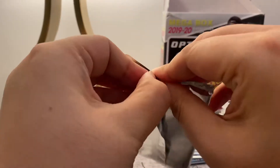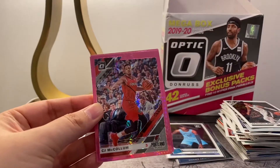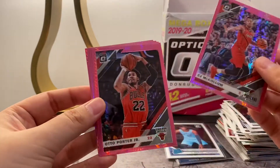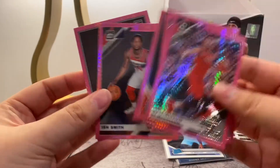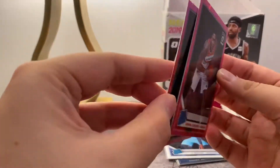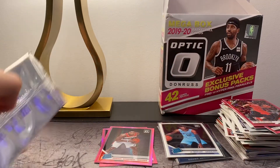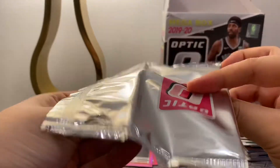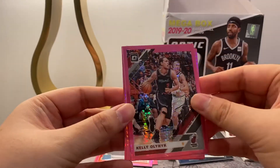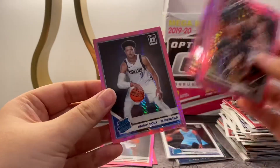Onto the Pink Prism packs — or I guess parallels. We got CJ McCollum, Otto Porter Jr, Admiral Schofield, Ish Smith, and Kevin Porter Jr — not too bad. This Schofield card is a lot thicker than the other cards for some reason. Alright, here we go final pack — we got Kelly Olynyk, Gerald Green, Dwight Powell, Blake Griffin, Isaiah Roby.